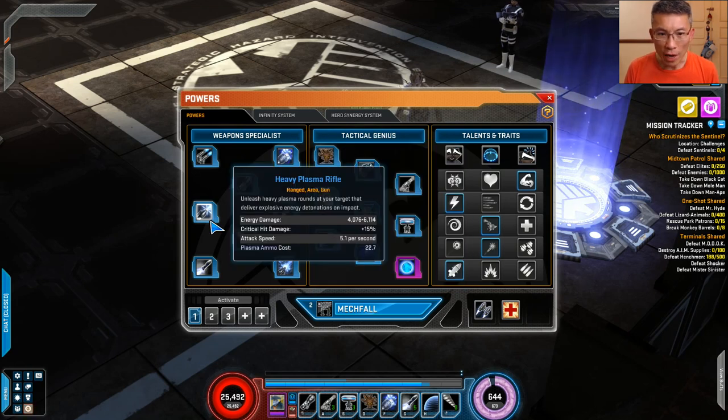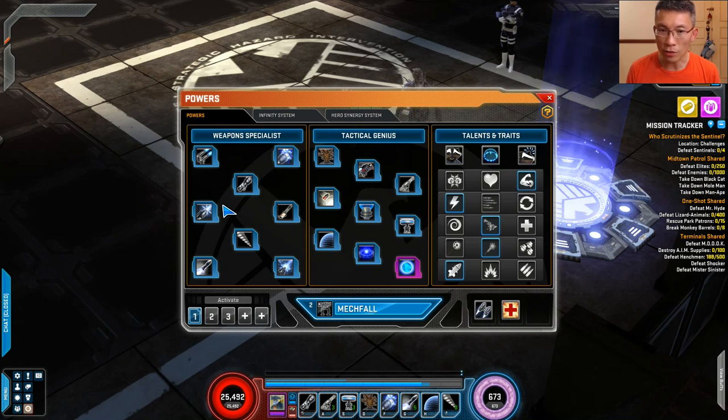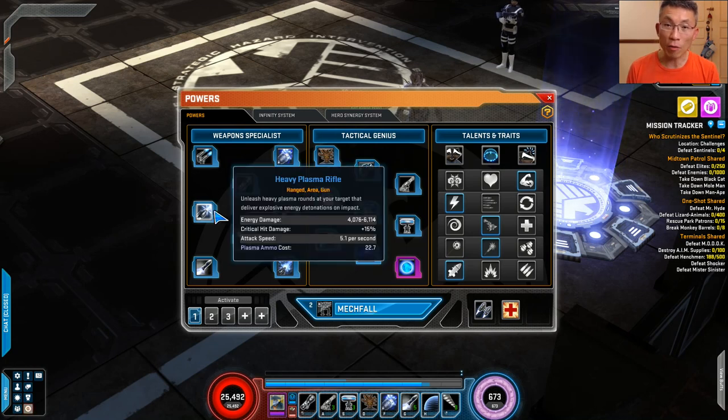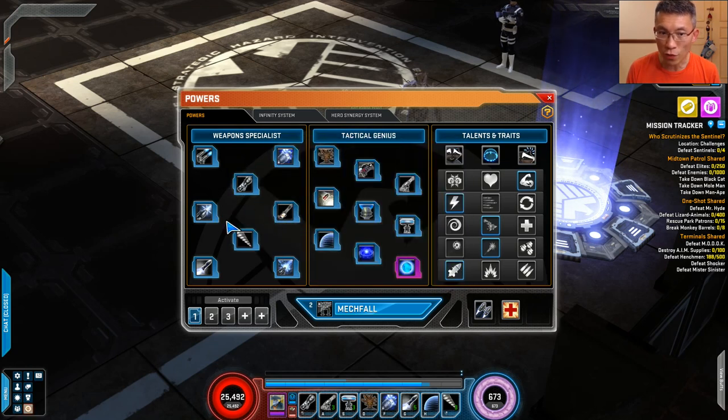Heavy Plasma Rifle is also another option — it's interesting because it has a higher crit buff, and with talent you can further augment its crit and brutal. So if you're not into the Big Gun and you're at end game with high crit and brutal supported by crit damage rating, then Heavy Plasma Rifle may outperform the Big Gun. I'll share all the numbers with you later — that's how I rationalize the choice between these three.